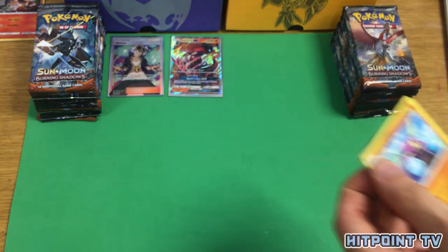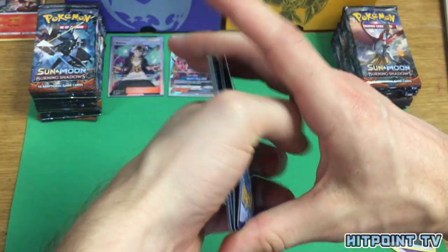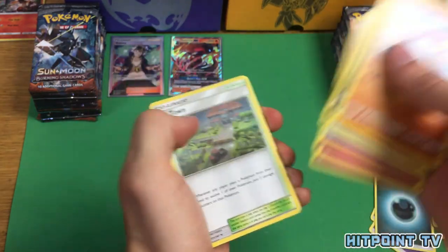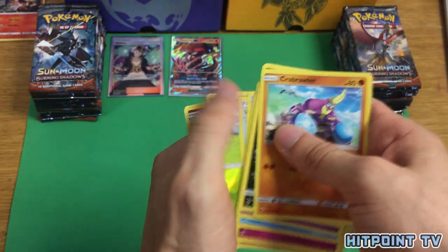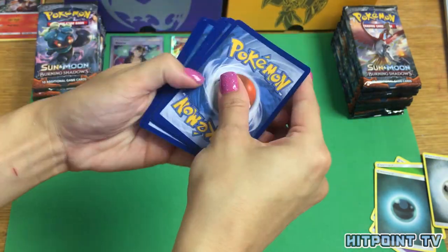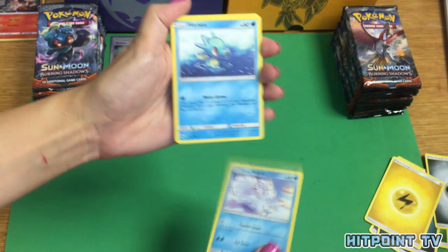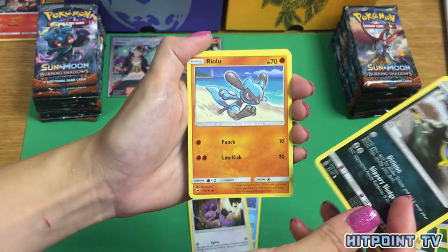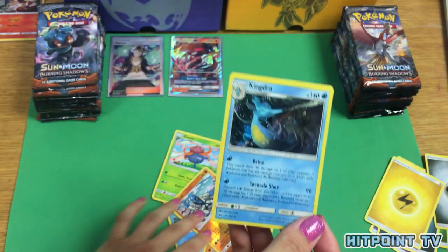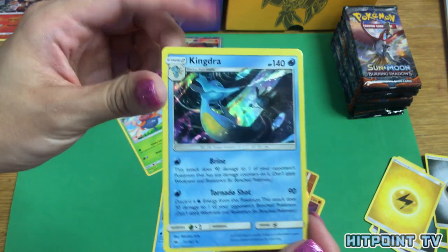Crabrawler, Sneasel, Venipede, Horsea, Cutiefly, Ribombee, Potown, Weakness Policy, Reverse Holo Pansage, and a non-holo Rare Shiinotic. Necrozma — one of my favorites from the set. Alolan Vulpix, Horsea, Noibat, Alolan Grimer, Riolu, Seedra, Gloom, Lunatone, Reverse Holo Sudowoodo, and a Holo Kindra. There's supposed to be a good deck around Kindra — I'll have to look into it a bit more.